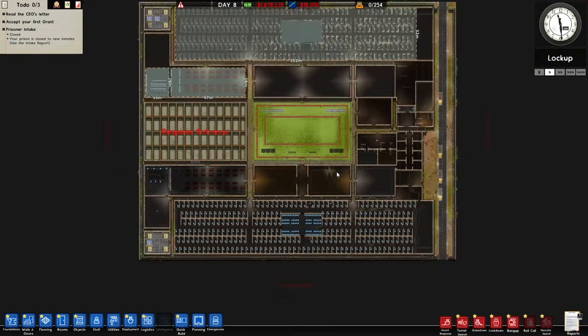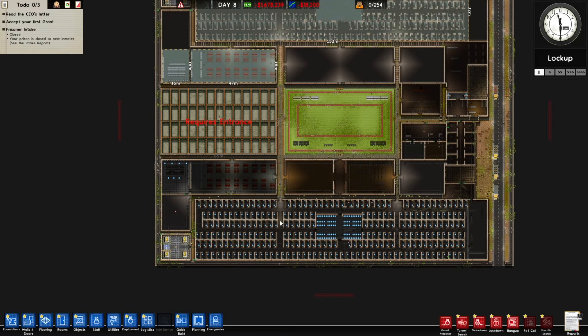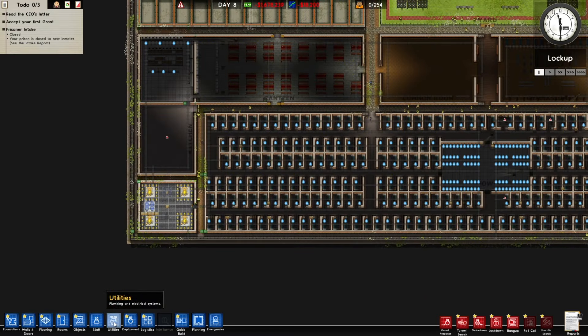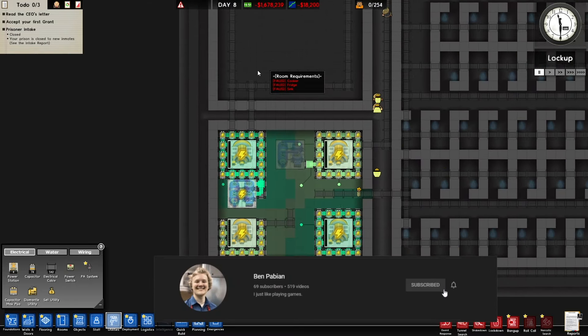Welcome back to another episode of our Prison Architect series. Last episode we went through and added all of the power, so all these utilities should hopefully be being added as we speak.